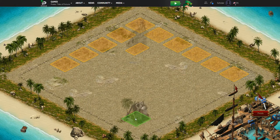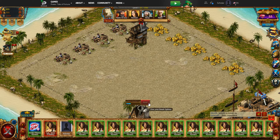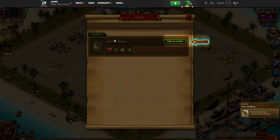This is one of your first resource buildings. As you can see, this game is kind of like Stormfall, which is one of Flare's other games, where you can place your buildings where you want. Let's put the rum distillery down here in the corner for now. I wouldn't worry about placement too much because later on you can move everything around, so it's not too important in the beginning.